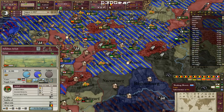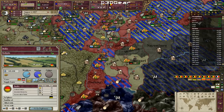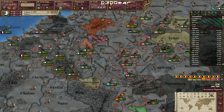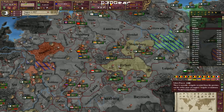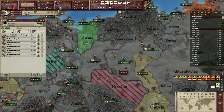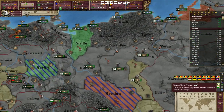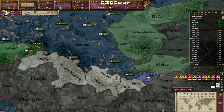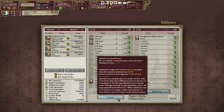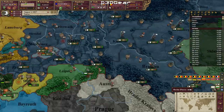In preparation for the Austria war I actually have to mobilize. I have a headquarters in Berlin, one here, and one in the Rhineland. So I will now mobilize — and if Austria are smart they will do the same. So now I suddenly have a lot of armies — a very large one in Berlin.